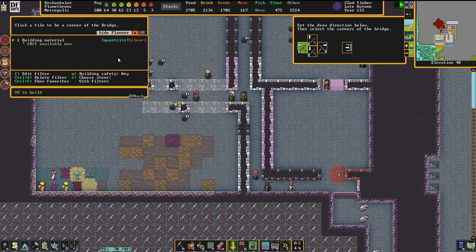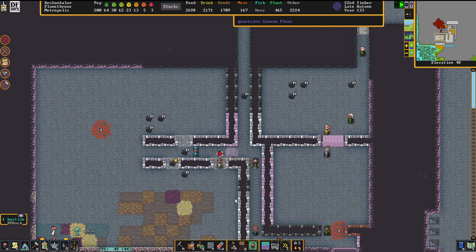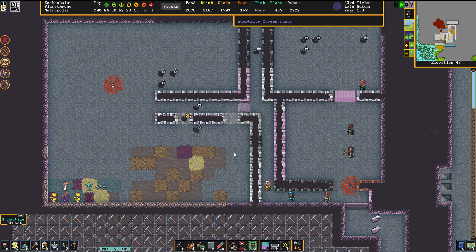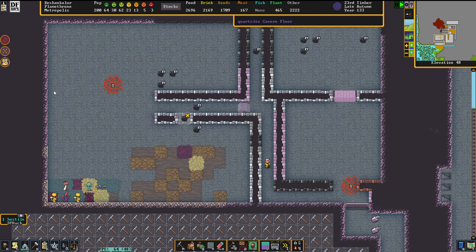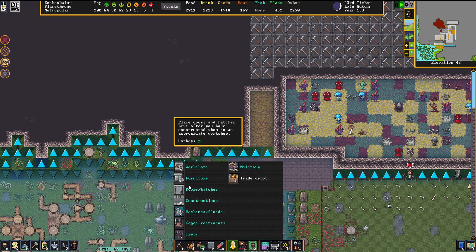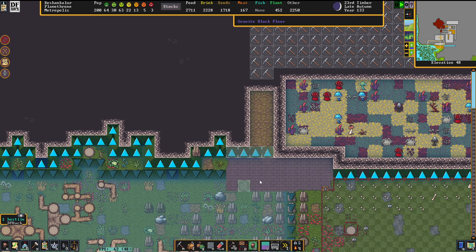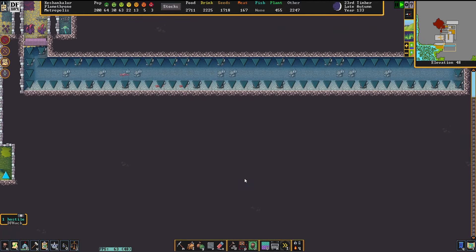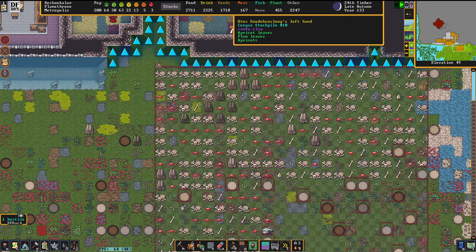We can finally go and do our thing. Bridges — this pesky magma spot, look at that. One of two magma spots that are still surviving. So this is going to be our new waste disposal unit. I really hope it'll work out, but I am quite confident, in all honesty.